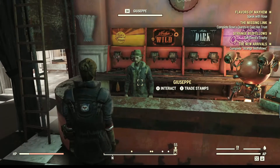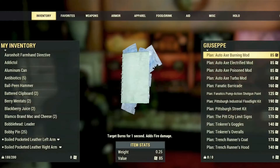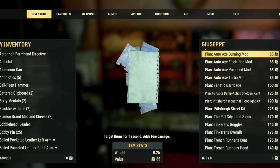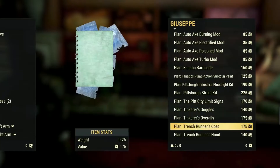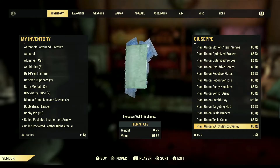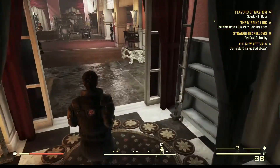And this is Giuseppe. He trades with stamps and he has a lot of plans — new plans for us. We're going to wait to get our stamps for that.